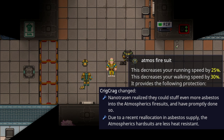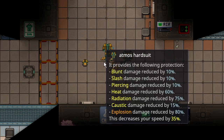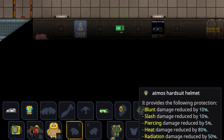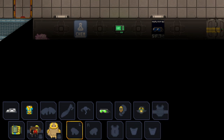The Atmos Firesuit was buffed and now protects a whopping 85% heat damage, where the Atmos Hardsuit now only protects 60%. Something to keep in mind though is that the Atmos Hardsuit helmet protects 80%, where the Atmos Fire helmet only protects 50%. So the Hardsuit is still better against heat overall.